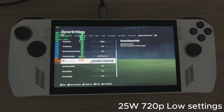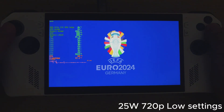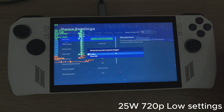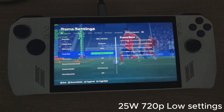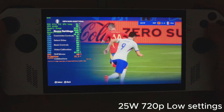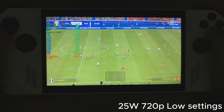Hi guys, welcome back to the channel. Today we're taking a look at FC24, the Euro tournament update that's released. We're going to be taking a look at 25 watt performance at 720p, 900p, and 1080p on low settings, just to see what variation in frames we get as we progress through the different resolutions.